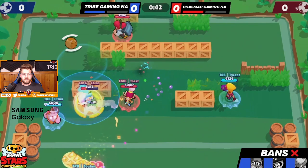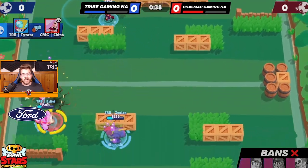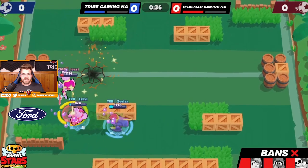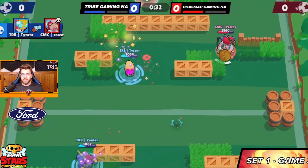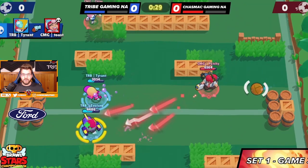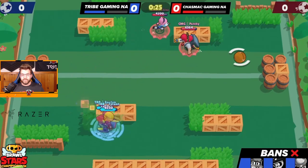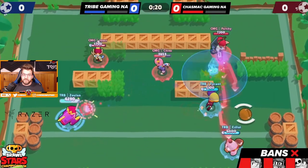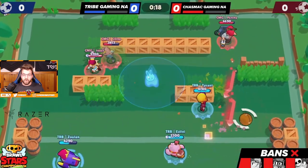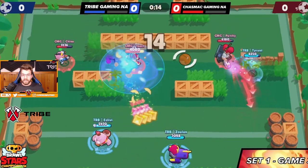There's the Squeak super — I like this play from isLiby, he kind of boxes them in. Zuan could have possibly jumped; the idea was if he puts the ball forward there's a possibility of scoring, and it was a good attempt but Patchy noticed it and backed up. Either way, we have speed and Bonnie jump with 20 seconds left. Tyrant's doing a good job staying alive and healthy on the right side.